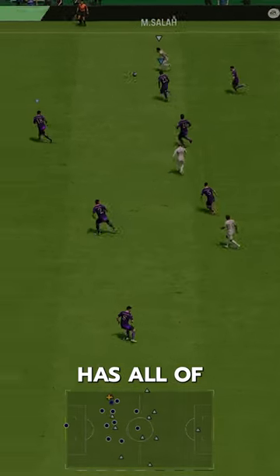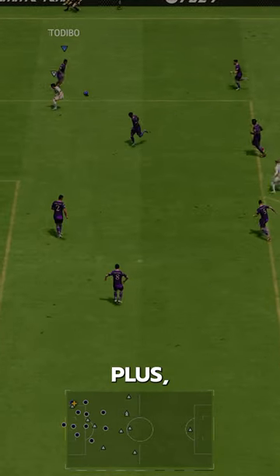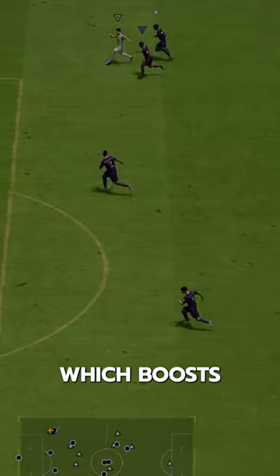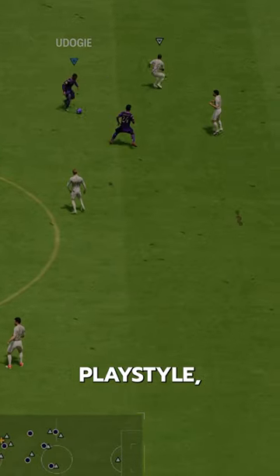You can also use an anchor and make him lengthy. This guy has all of the defensive play styles except for slide tackle. He's got Intercept Plus, which is solid. Then he's got the whole set of Jockey, Block, Raccoon, and Bruiser. He's also got Rapid, which boosts his pace even more. Long Ball Pass is his final play style, which is decent.